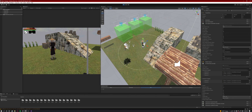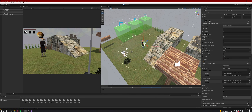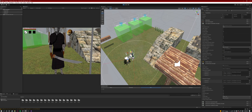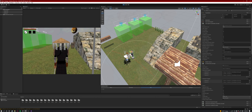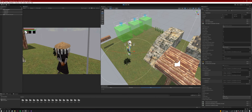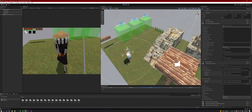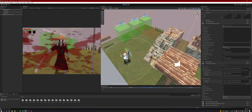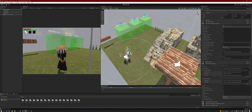Sneaky sneaky — ready — oh no, he heard us! And then yeah, that's it. Interesting, I wonder why that happened — I'm going to assume it's because we're inside of this collider and he already knows you're there. I'll figure that out.